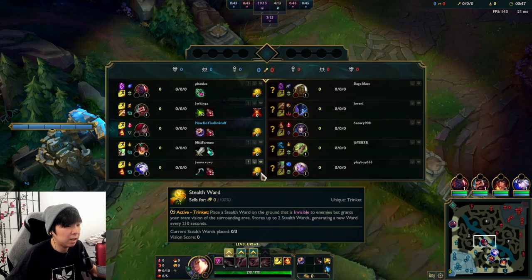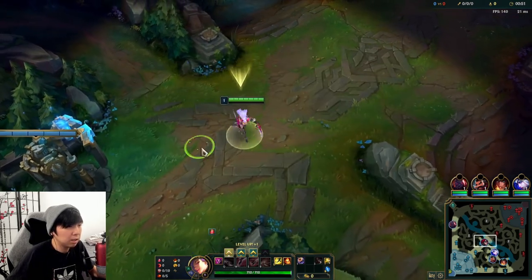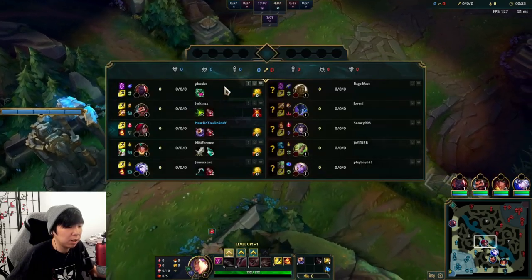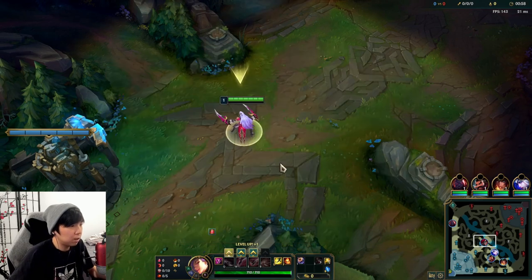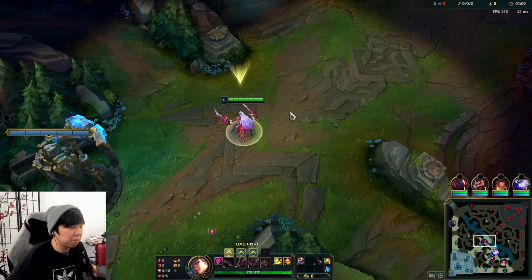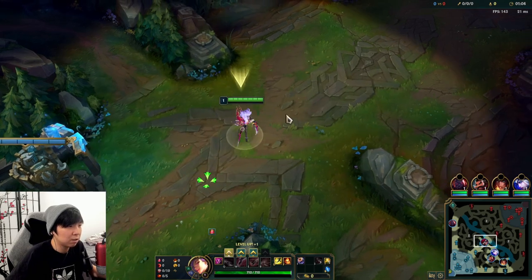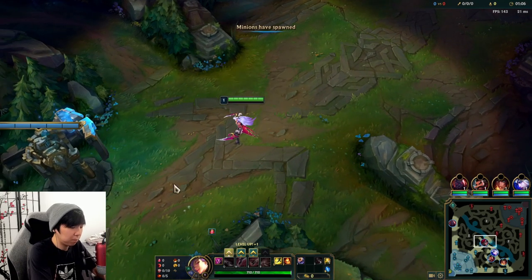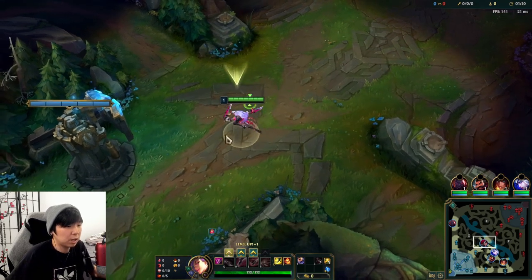Today I want to kind of highlight more about interactions — how you interact with certain champions. I think that's super important in lower elo because you have to know how to fight and how to deal with things right in front of you. So that's mainly what we're going to be focusing on.